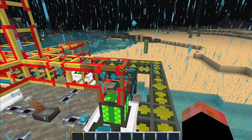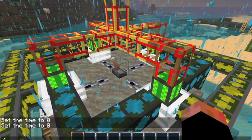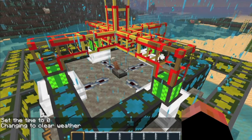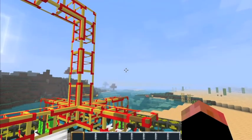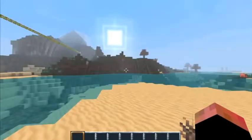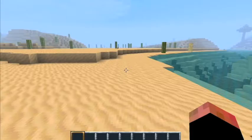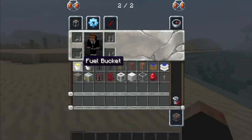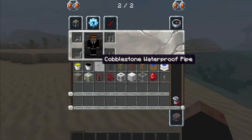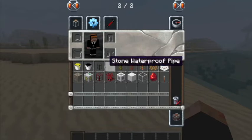Alright guys, I'm back and I'm going to show you how to put this all together. First, let's get rid of this rain. So, what you need is: a fuel bucket if you're doing it in creative mode, an oil bucket or an oil geyser, cobblestone waterproof pipe, and stone waterproof pipe so you can differentiate between water and fuel — because if you put them together it's going to mess things up. You'll also need golden waterproof pipe so you can transport your oil from the oil geyser to your refineries without it stopping, because stone or cobblestone waterproof pipe will stop at a certain distance.